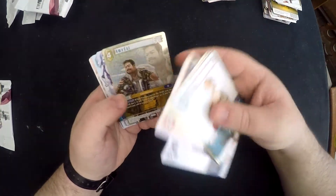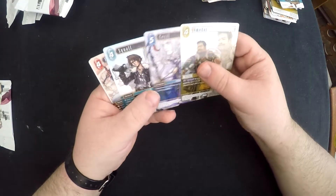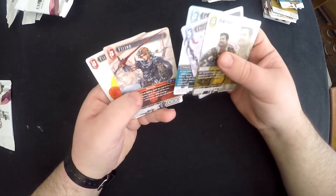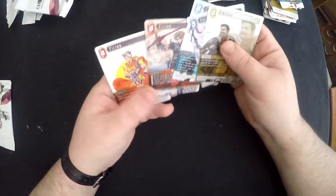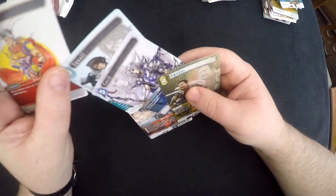Next pack - foil Amodar, he is now spare because I've already got one. Cecil, Squall - I needed Fran - and Fran, perfect! I needed that Fran and Squall. This has worked out relatively well.